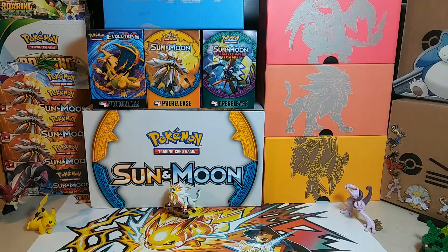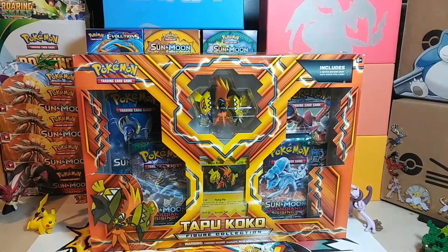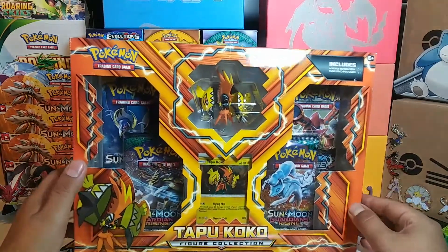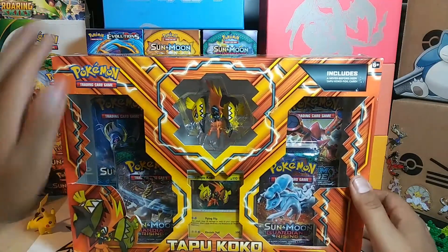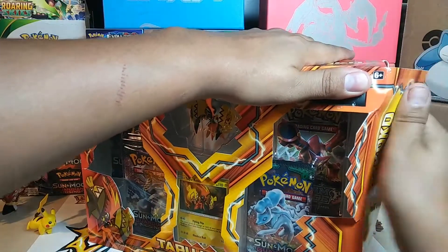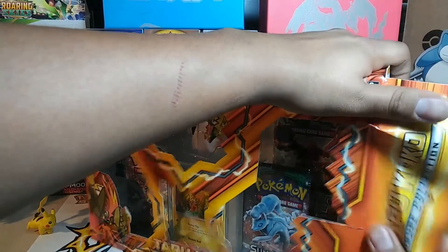What's going on YouTube, Albuquerque55 again, coming to you today with another video. This one we're gonna be opening up this top Coco figure collection box. We got this one off Amazon for a pretty good price — $15 and some change. Hopefully we get some really good pulls out of this one because I've been seeing people open these online and it's pretty decent stuff, so hopefully our results are the same.